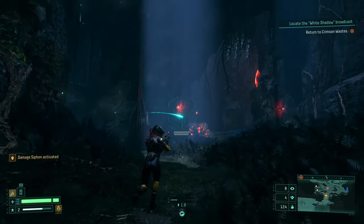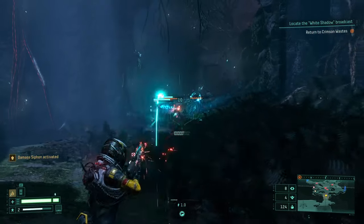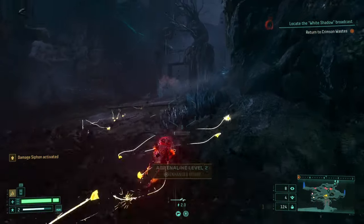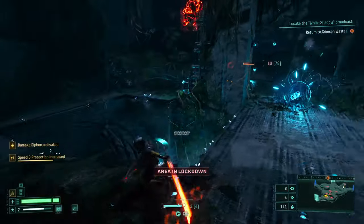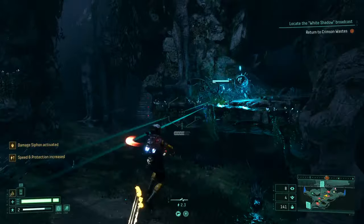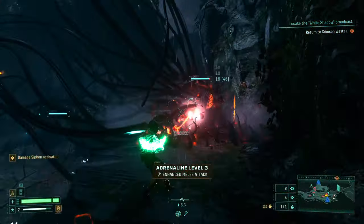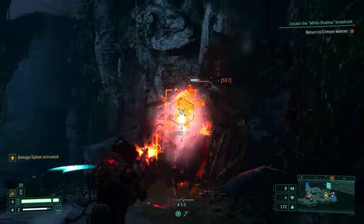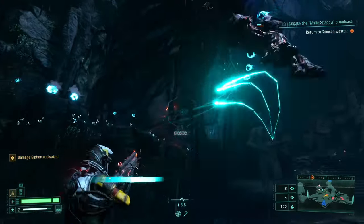Know the meaning of each door and its symbols. Triangle rooms are side paths great for acquiring artifacts or weapons. Rectangle rooms usually progress the level. A rectangle with a circle or triangle above it is a teleportation room to another biome. A rectangular door with a star above it that glows yellow on the mini-map is a challenge room with tough enemies but great rewards. A red-marked room means there's a boss ahead.